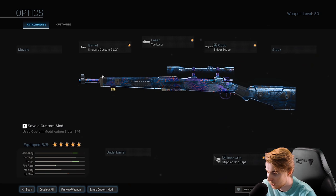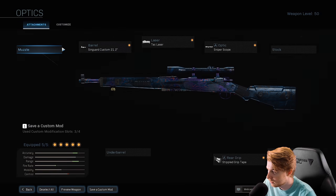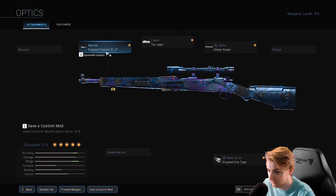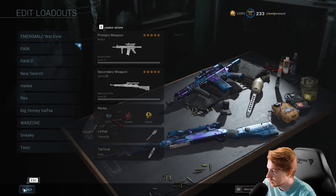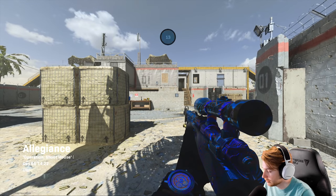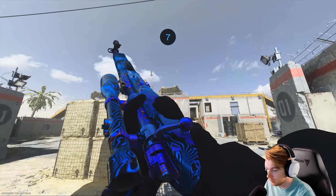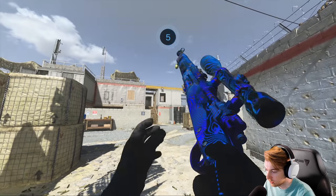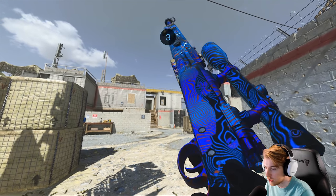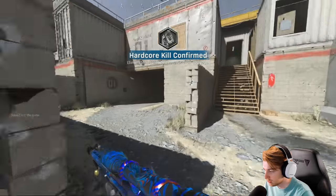This is my class for it — probably not the greatest, but I was trying to get as fast an ADS as I could. I think we might be able to go a little faster if we changed the barrel or added an underbarrel or stock, but I think it works fine. So let's hop into some Shoot the Ship and see if we can get it. Our first game is going to be Shoot House Kill Confirmed. I am on Hardcore, by the way. I just love how Damascus looks in this game — especially on Shoot House the lighting is always really good for it.